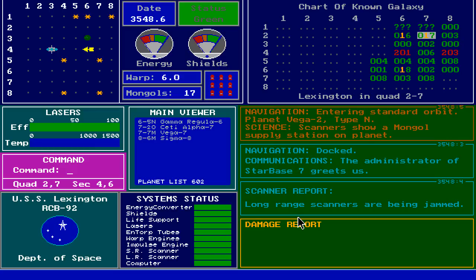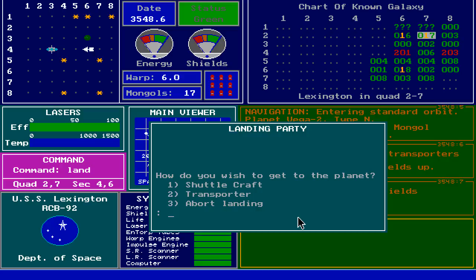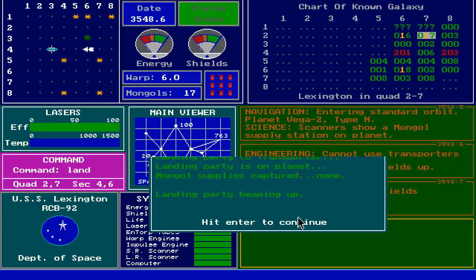Entering standard orbit. Planet Vega 2, type N. Scanners show a Mongol supply station on the planet. Let's have an away team thing happen. Cannot use transporters with shields up, so shields down. How do you wish to get to the planet? Let's use our transporter. Mongol supplies captured. None, landing parties beaming up. That was kind of pointless.